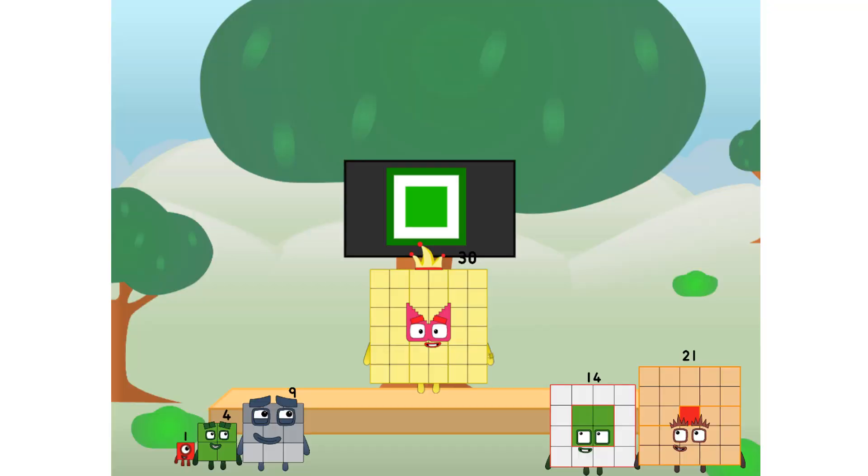Fellow squares, ever since one of us fell from the sky, we have been bold explorers, discovering new ones. Seeking out new friends, dealing with round things. Ugh, round things. Well, it is time to tackle the ultimate round thing — the moon. Let's solve the puzzle of how to put a square on the moon without using rockets. Square power only.